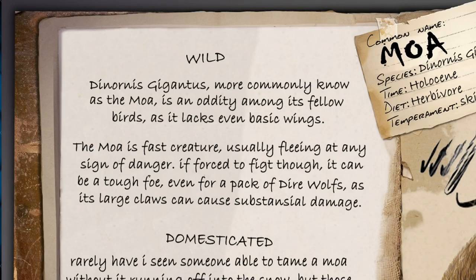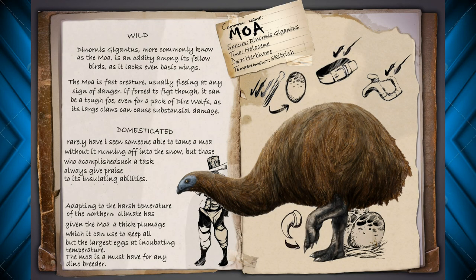In the wild, Deornis Gigantis, more commonly known as the Moa, is an oddity among its fellow birds. It lacks even basic wings. The Moa is a fast creature, usually fleeing from any sign of danger. If forced to fight though, it can be a tough foe, even for a pack of direwolves. Its large claws can do substantial damage.